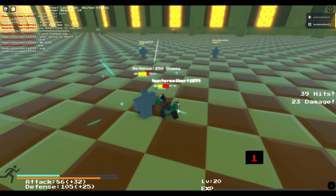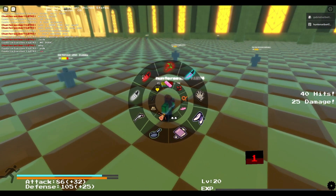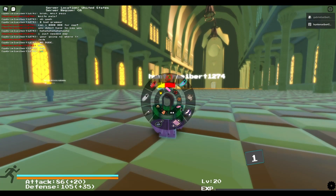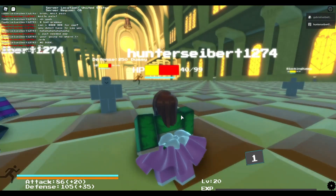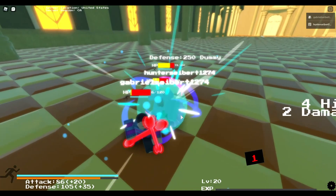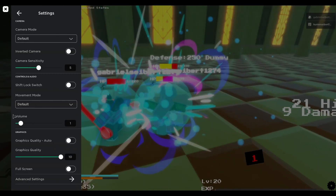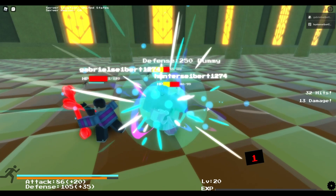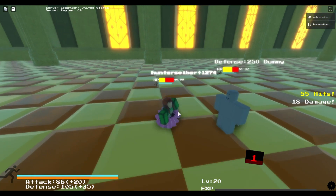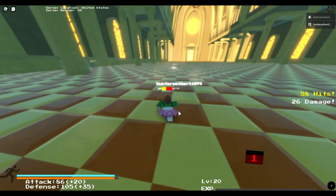The number one attack doesn't fling your enemy very far. Now moving on to the Ballet Shoes and the Tutu — your number one attack is repeated, repetitive kicking, and your basic attack is the same thing.